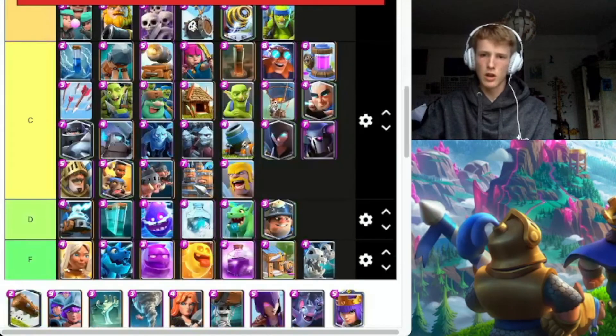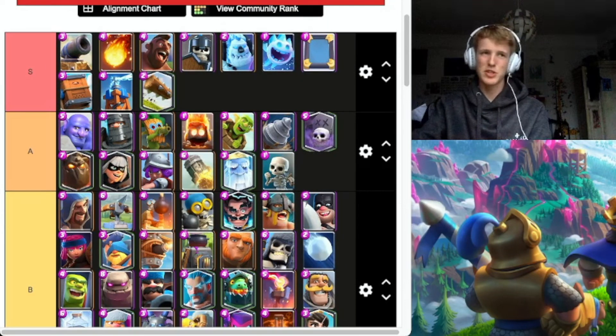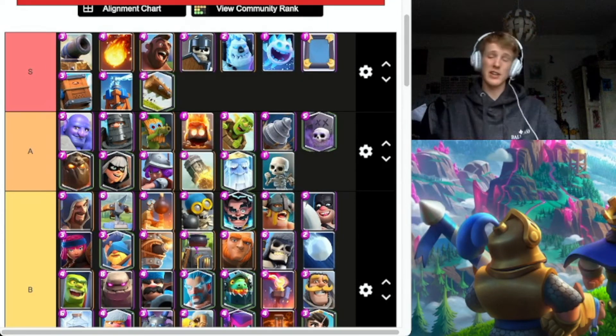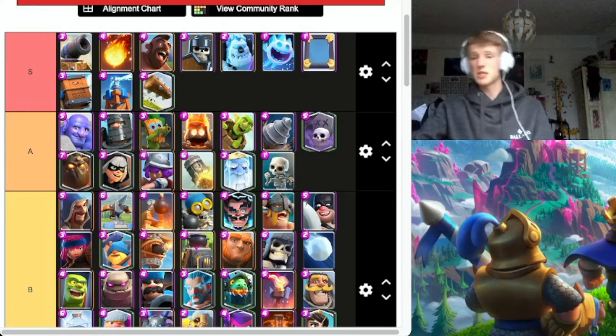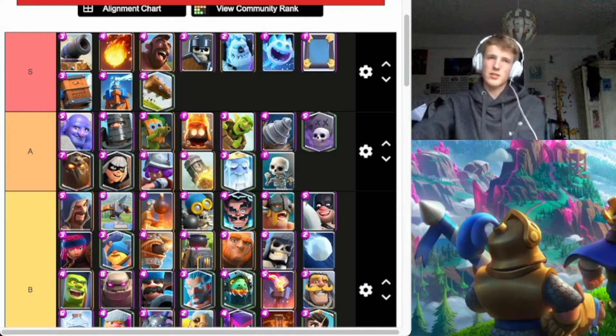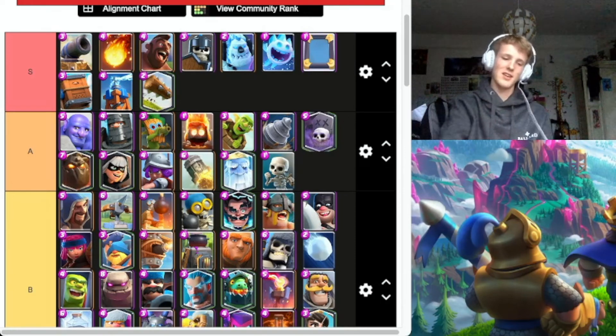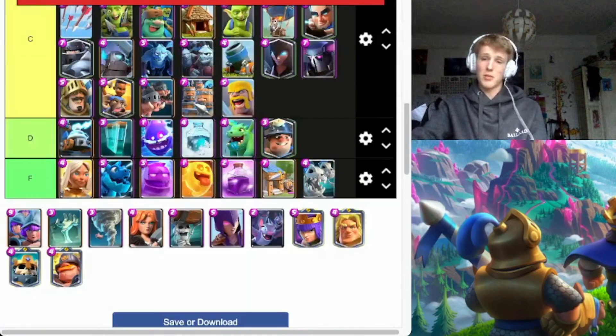The Log — water card, S tier. Even after the nerf to Crown Tower damage, it still has its knockback and still kills skeletons. My level 14 Log used to do 117 damage to the Crown Tower, now it does like 70 — a bit disappointing, but the normal damage is fine. Mainly people use it for defense. If you're not running a big spell in your deck, seriously, what are you doing? If you can't break through, you're done.